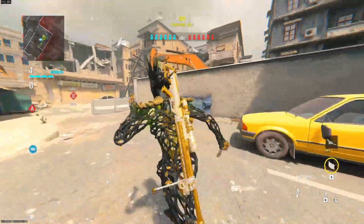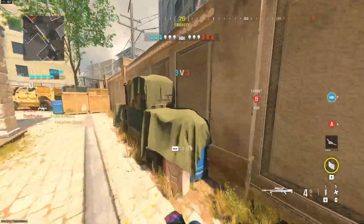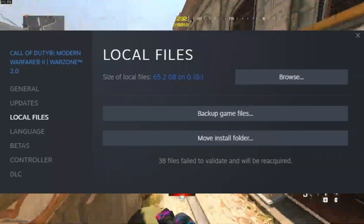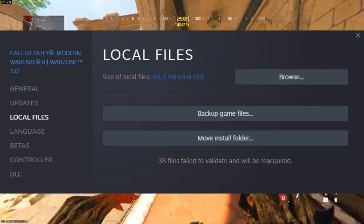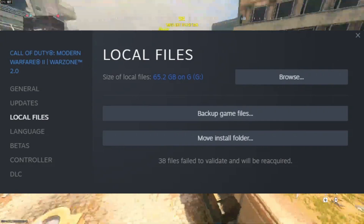Fix 2: Check file integrity. Corrupt or missing files can be a headache. Head over to your Steam platform, find Warzone, go to Properties, and hit Verify the integrity of game files. This might patch up any issues related to game data.